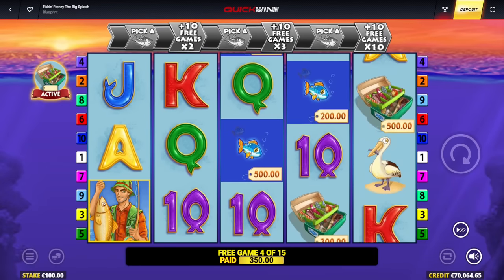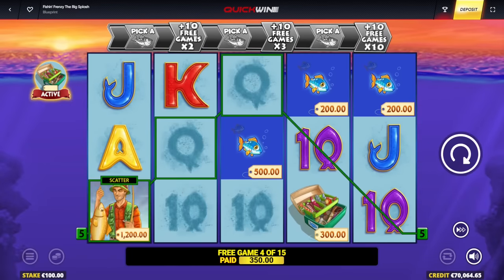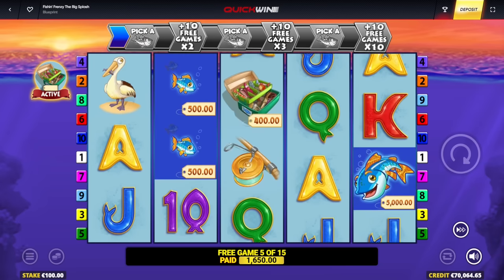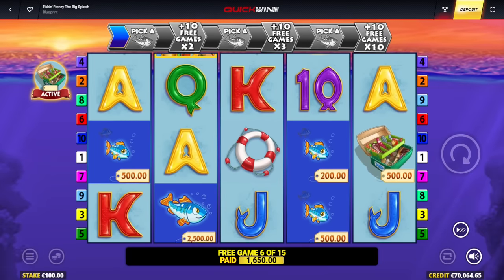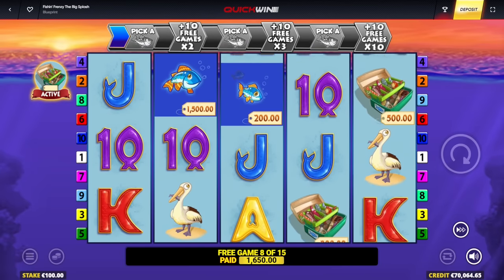Hopefully we get all the way to the top level here — could pay a lot of money! 11 more spins to go. Every time you get two fishermen, you get a bit of an upgrade. Here you can get a pick for a new modifier; the other one will give you extra spins, but I'll need way more collectors for that to happen.